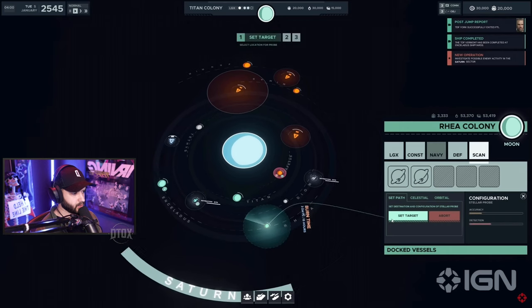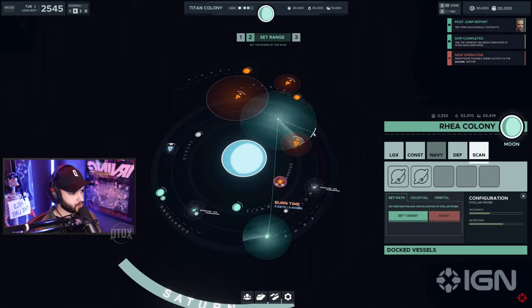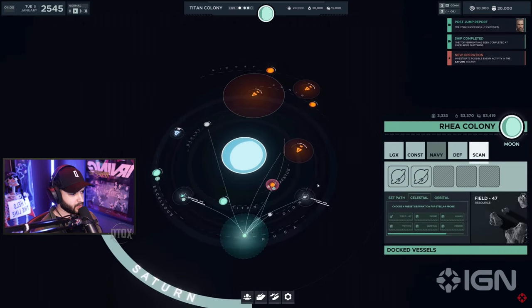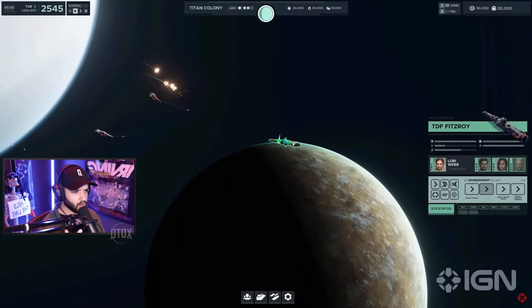There's a rear colony on the moon. What's this? Select location for probe — so you're sending off a probe from the station. You get a number of probes for every station. This is the new probe placement — very clean.